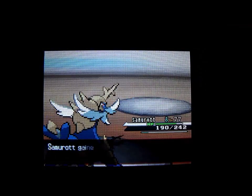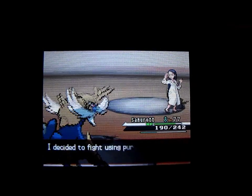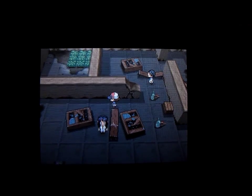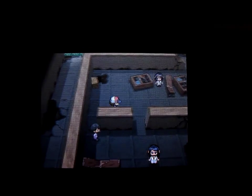In the next few videos I'll be catching the rest of the Seven Sages — I'll have four more after I catch Gorm, after I get done defeating all these trainers in the underground. Once I get all the Seven Sages, I'll be able to battle the Elite Four and actually battle Alder.